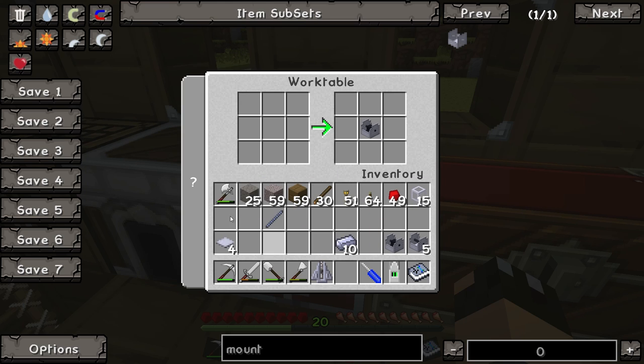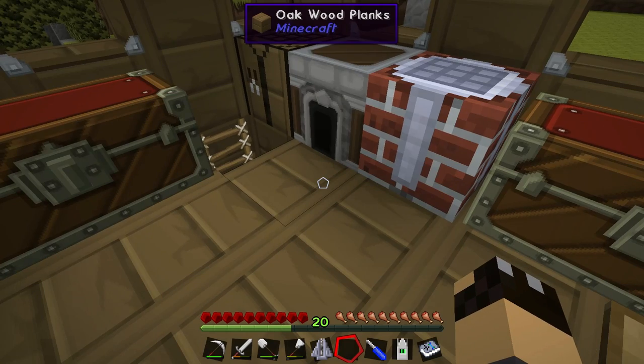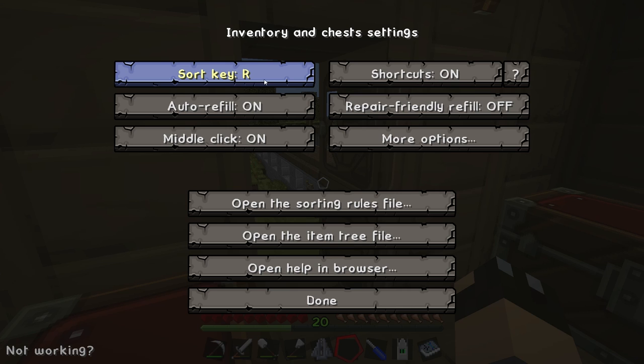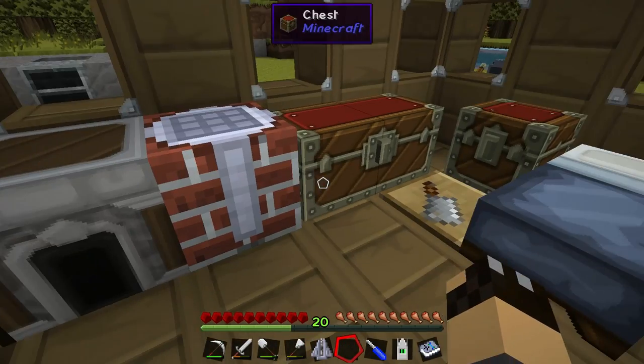Everything keeps rearranging itself on the toolbar — has it reset my key bindings? Yep, the sort key has gone back to R. I changed that at some point. There we go — that should stop it happening again.